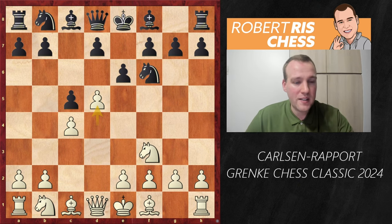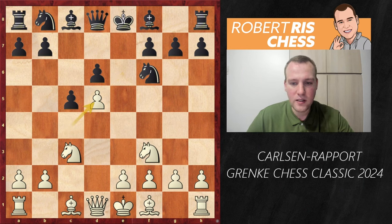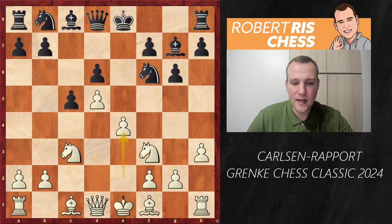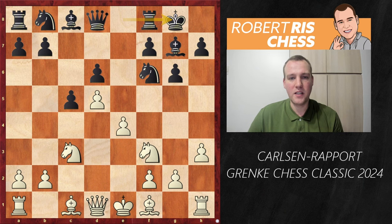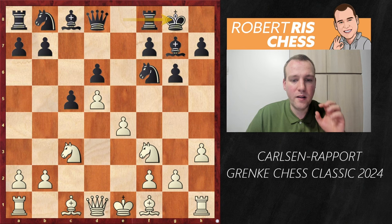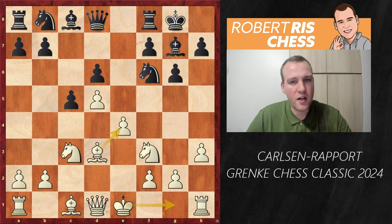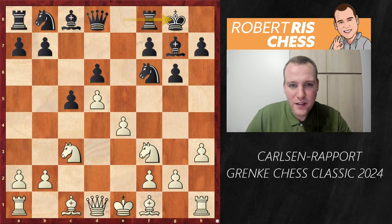The Benoni doesn't appear very often, but the positions are very exciting. Black goes for d6, Nc3, pawn takes d5, c takes d5, g6, and Magnus plays h3, Bg7, e4, and black castles kingside. This position has been played thousands of times. The most common move for white is Bd3 to protect the pawn on e4, supporting the center, castle kingside next — and in general positions are somewhat better for white.